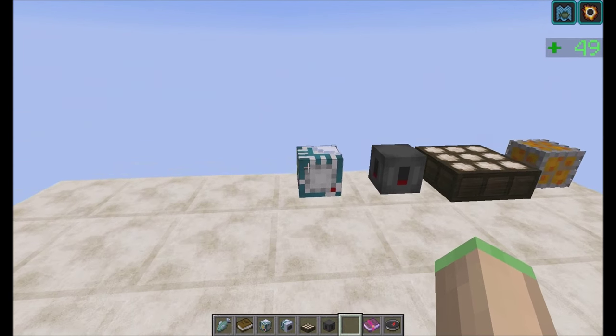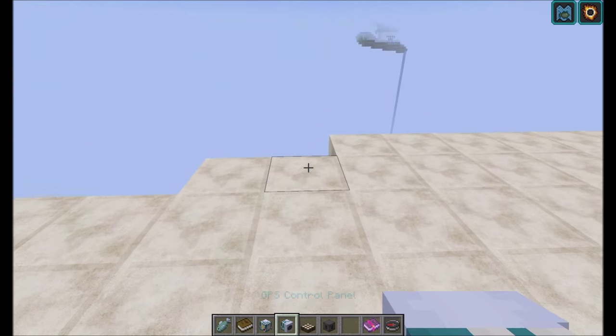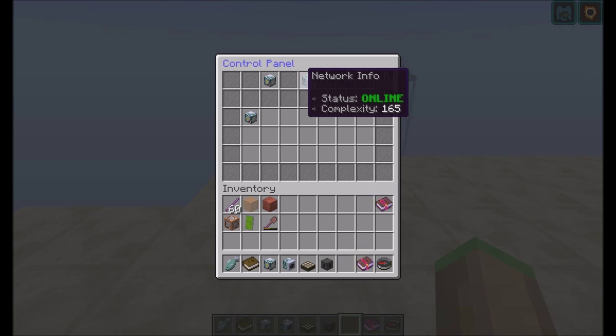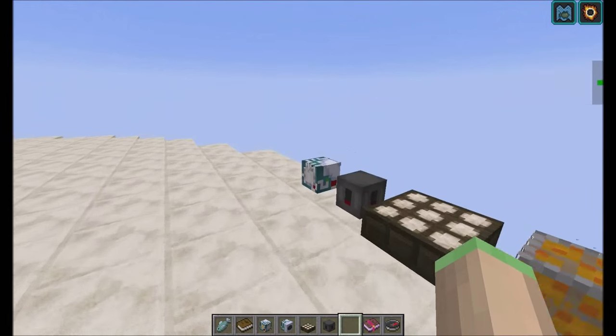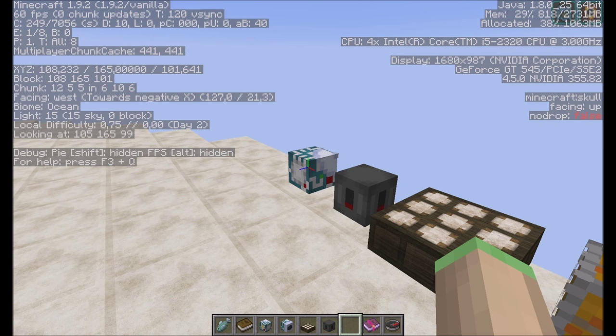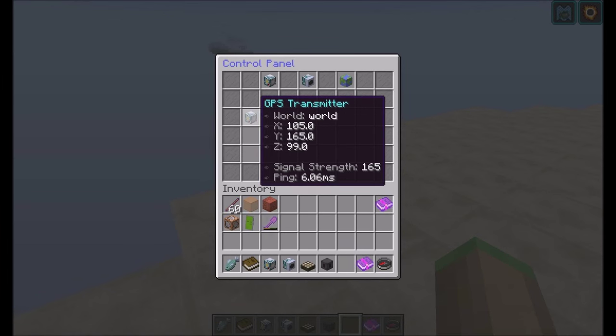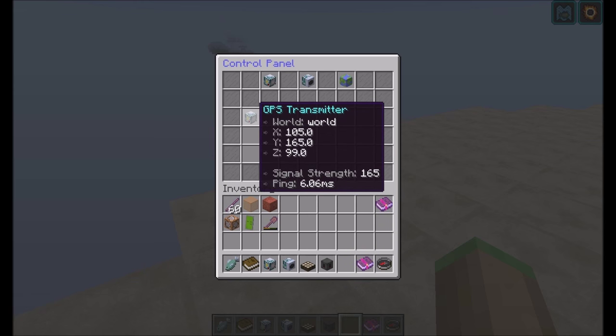It's a GPS control panel which you can use to monitor your network status. You can see that my network is online and my complexity is 165 — as I said, the Y-level of this block is 165. For details you can hover over it and you will see the world, the coordinates, signal strength, and the ping. The ping is just there because it looked kind of empty without it — it's a value you can just ignore.